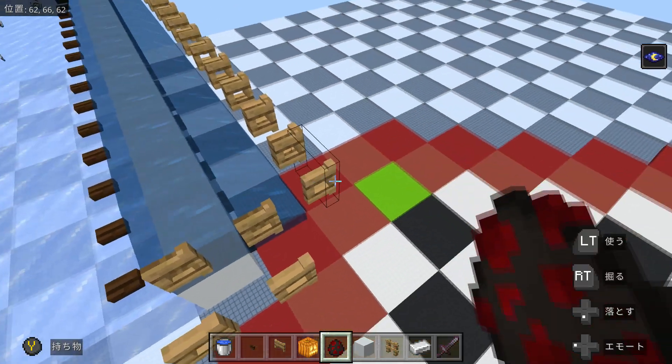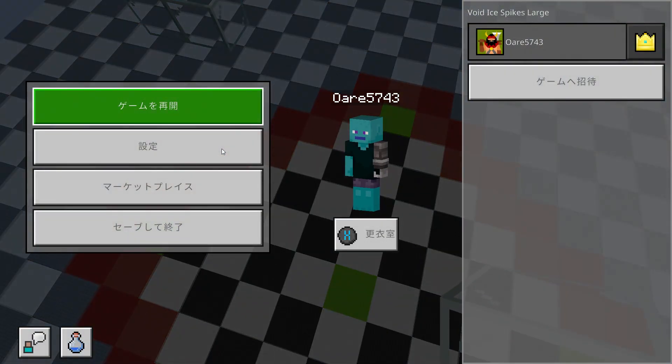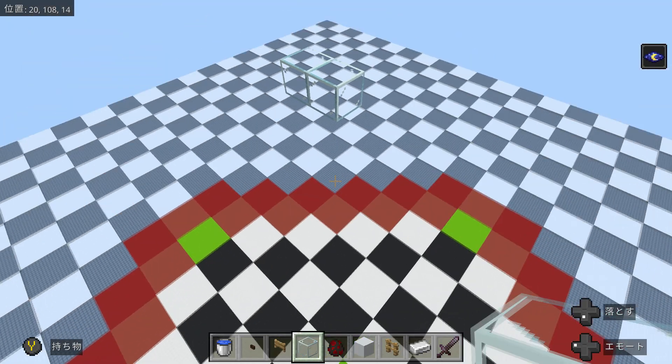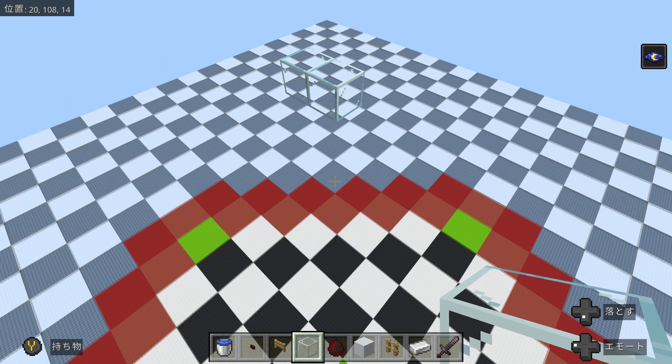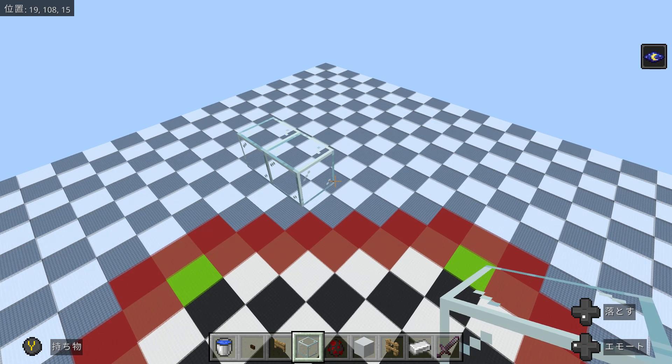Now let's look at the layout of our farm. First, we're going to find an ice spikes biome. Skeletons don't spawn underground in ice spikes, which increases the rate of creeper spawns — making it the best biome to farm creepers. Second, we're going to make a roof out of glass, 17 by 23 blocks. This roof will prevent water from freezing underneath while still letting light through, so we can build without mobs spawning inside while we're building.